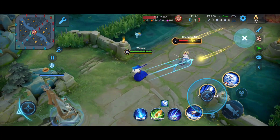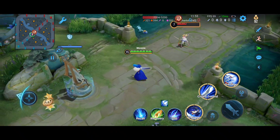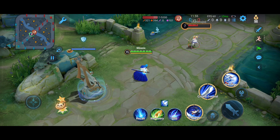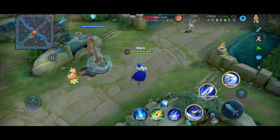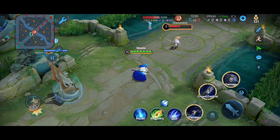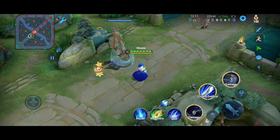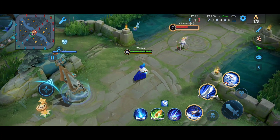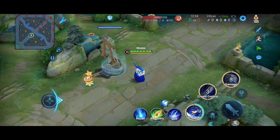Always engage with your second ability. Don't engage with your first ability unless you are absolutely sure you just need to get the kill and can retreat — because if you engage with your first ability into a team fight, the first ability has a very long cooldown and if Charlotte starts attacking you back, you don't have anything to run away with. So I would not recommend engaging with your first ability unless you are absolutely sure you will win the fight.